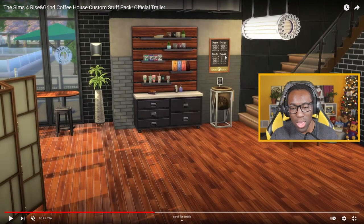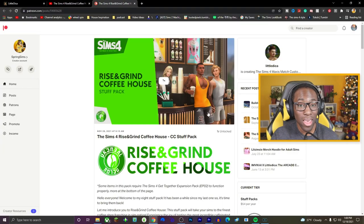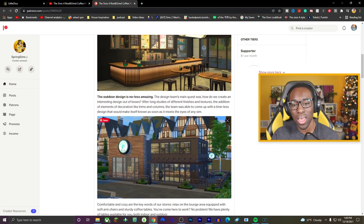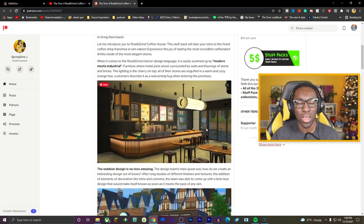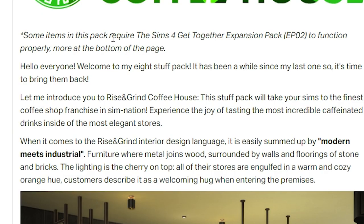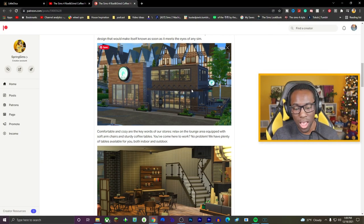Every single thing in this trailer looks so good — the coffee cups, the artwork, the poster board, the lights, the tables and the chairs. It's combining coffee with the Get Together atmosphere of Windenburg — that European, historical, coffee-drinking vibe with a modern and industrial touch. Some items in this pack require Get Together to function properly, but the majority is base game compatible so you shouldn't have much of an issue.